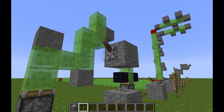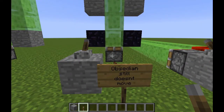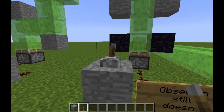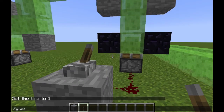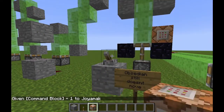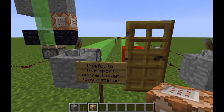Obsidian still doesn't move — normal pistons and slime blocks can't move obsidian blocks. Command blocks also can't be pushed, same as obsidian. Let's do a quick test — and no, exactly, it's the same as the obsidian block.